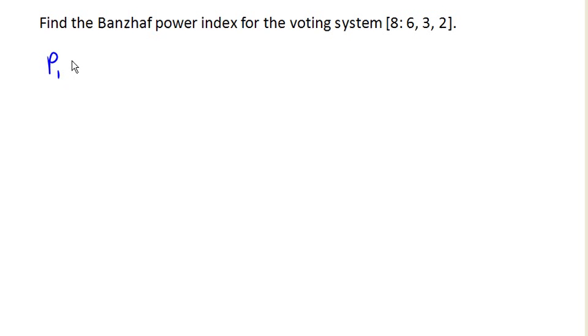We'll start with two-player coalitions, because no player is a dictator here. Player 1 and Player 2 together would have a combined weight of 9, and so this is a winning coalition.